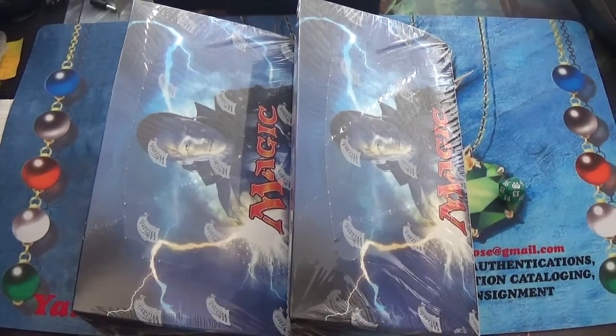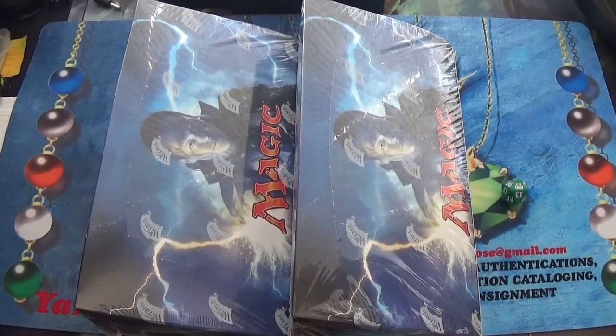Hey everybody, welcome to the Puka Minute in Yanni's Card Kingdom. My two Modern Masters 2017 boxes have finally arrived. They arrived today while I was actually out speaking with a client. What I'm going to do is open one of them today, and then later on tonight I'm going to do the Chroma Prize Binder Spends. I'm probably going to be doing the second box of Modern Masters tomorrow.